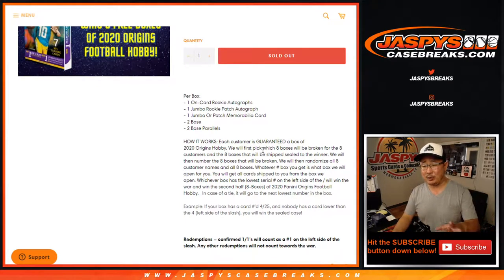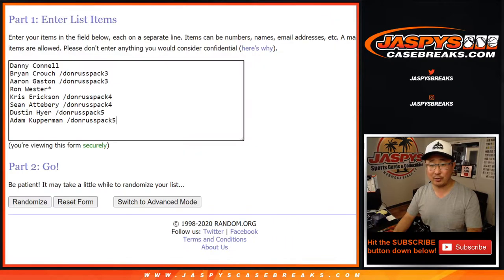We're going to do a half case break first — open up all those boxes. Whoever has the lowest number on the left side of the serial number — only the left side number counts — will win the second half. Each one of you are going to get a box from one side of this Origins, and if you've got the lowest number on the left side, you're going to get the second half of the case.